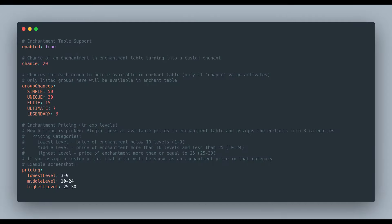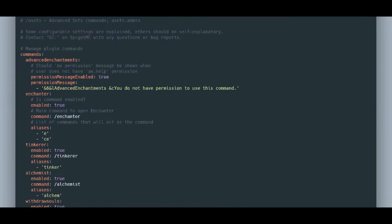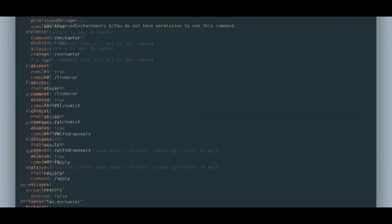As promised, here you can see the enchantment table configuration file. You can toggle it between enabled and disabled, change the chances of an enchantment becoming a custom enchantment through the table, and set group chances — for example, the common group has one chance while higher rarity groups have lower chances for better balancing. You can also change prices for custom enchants. In the main config.yml you can set command permissions, customize all commands players can access, change the actual command, add aliases, disable them, and change permissions per command.